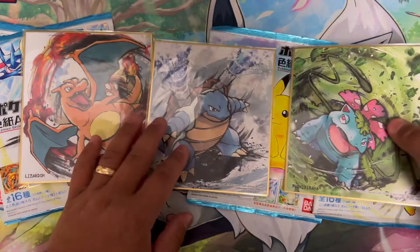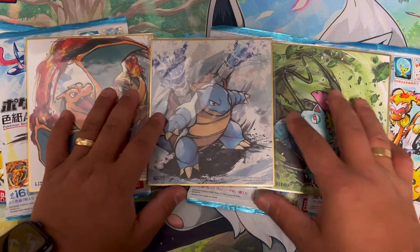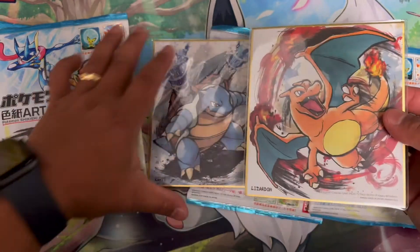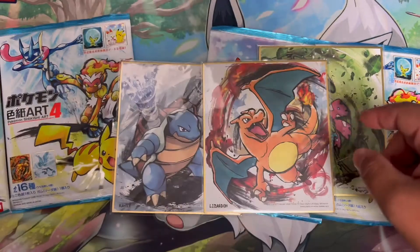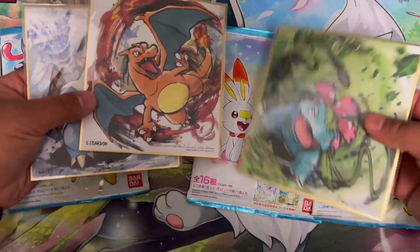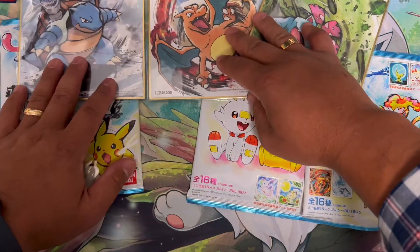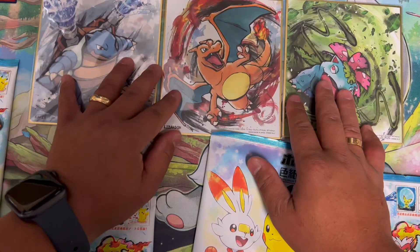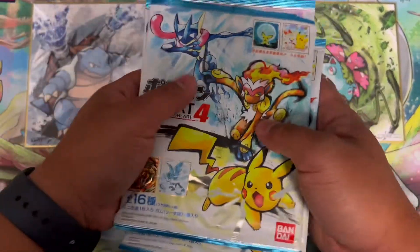I'm super excited, this is gonna look so cool to just have in the office as the background. We got Charizard obviously. The gold foil is in Art Set 4, so we do have a chance to pull the chase of the set. Each set has about 16 cards, 16 art. This one's from Set number one, not in the opening we're doing right now, but I got those because I wanted to have a complete trifecta.